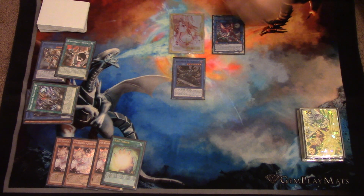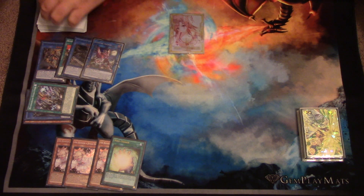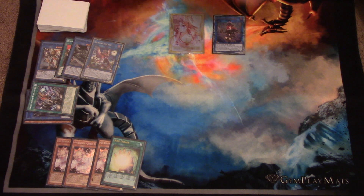From this point, you're going to use the Vampire Sucker and the Battle Lord to Link Summon. And that is going to make your Summon Sorceress, which makes all these combos possible.